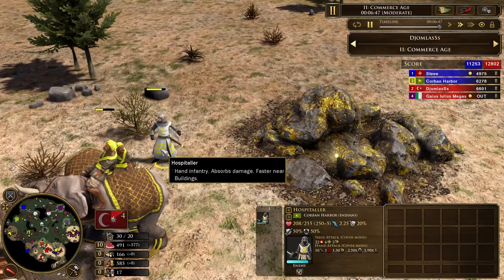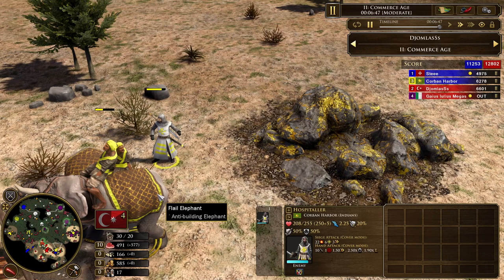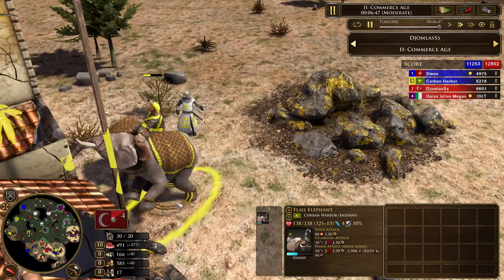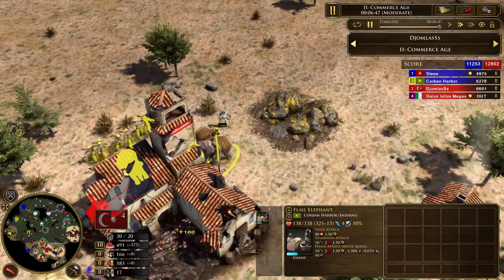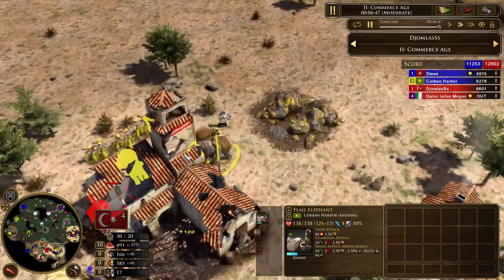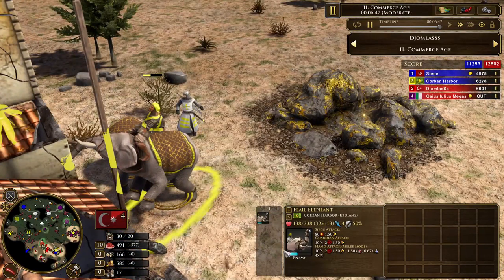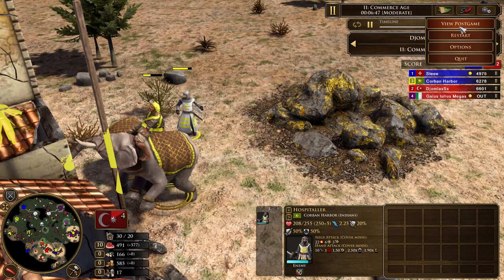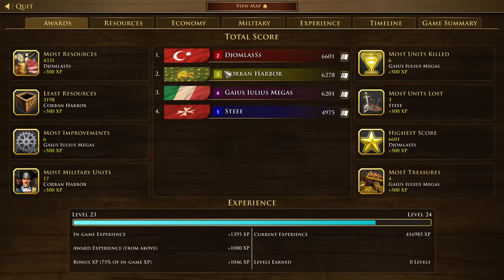Because this guy right here — I have him in cover mode and he is providing the aura boost. You can see this little circle here applied to the Flail Elephants, so they take 25% less damage. And they also get a little bit of an HP buff from the Knights of the Round Table shipment. Nice — you wanted to look at the postgame earlier, right? What did you want to look at?